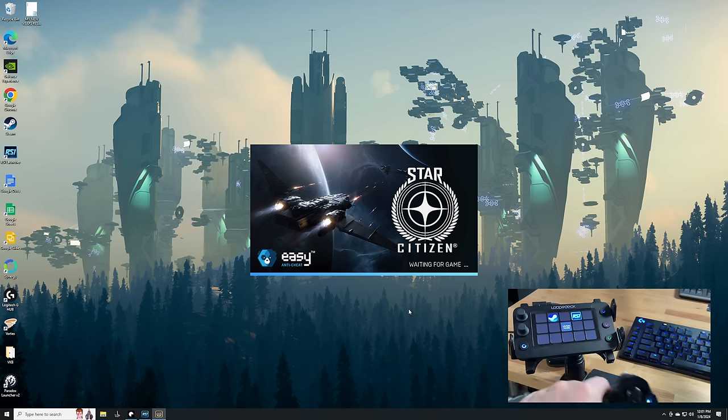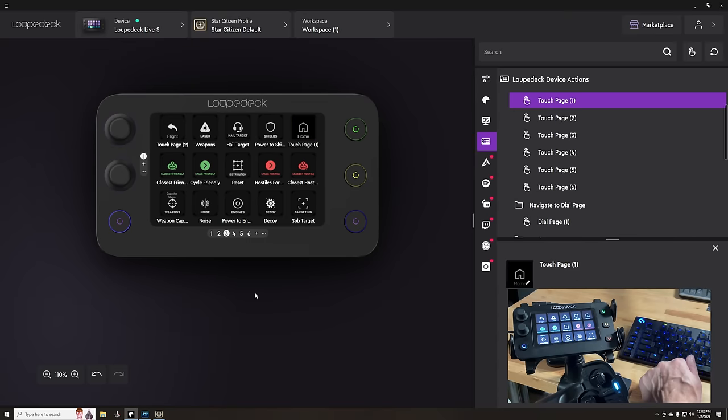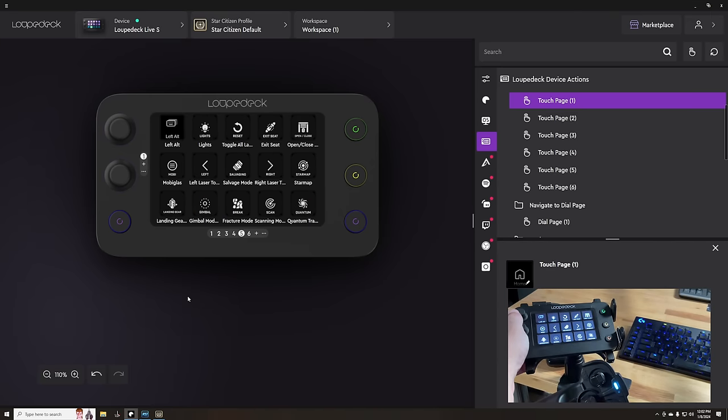As someone who streams, edits videos, and plays games, this is really useful. You can organize up to 14 pages of actions per profile, so for a game like Star Citizen you have enough room to make it work. You can also upload custom icons to truly make your setup your own. I got mine from fellow Star Citizen creator Glitched in Orbit — perfect for what I was trying to do here, which is to simplify things and essentially have a dynamic label maker that I can change at any time when CIG decides to change where the scan key is.